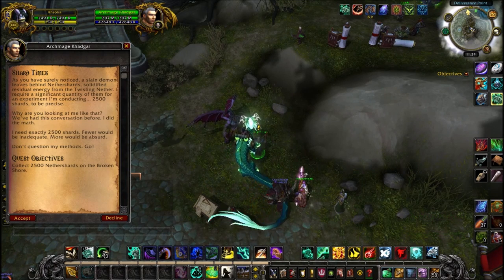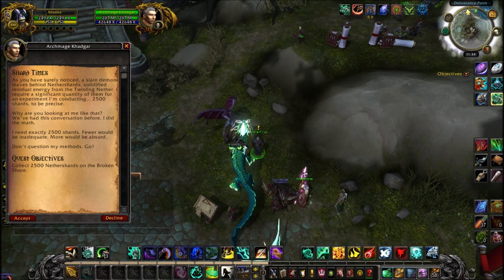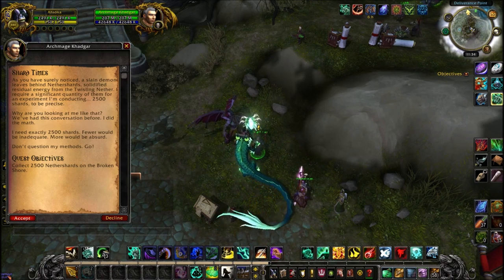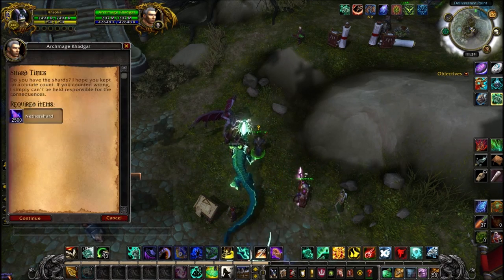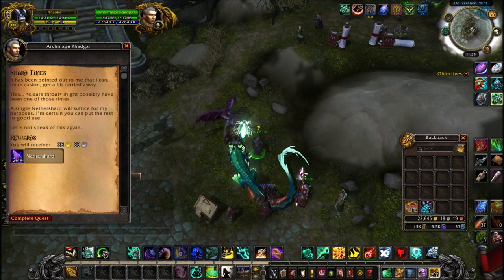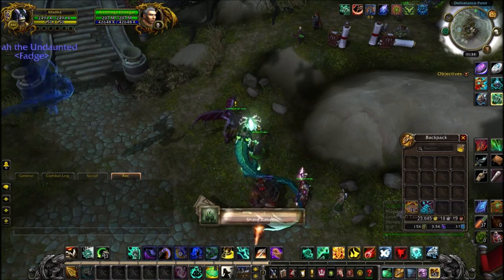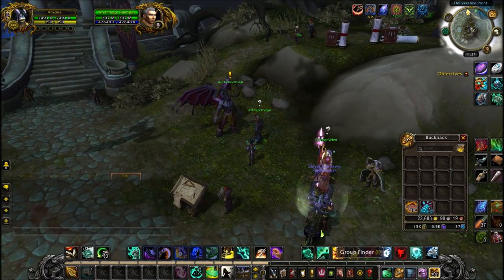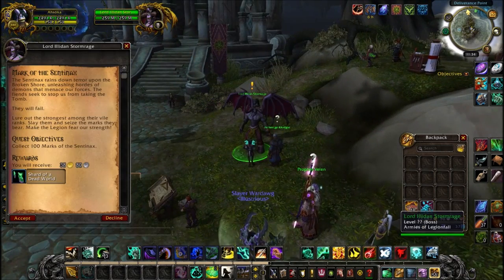Next is Shard Times — Khadgar's quest. Give him 2,500 Nethershards. As I said earlier, do not spend your Nethershards beforehand. Give them to Khadgar because he will actually give them all back, minus one Nethershard. So you get almost everything back, and now you can spend your Nethershards.